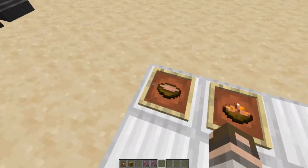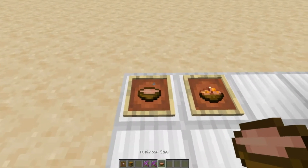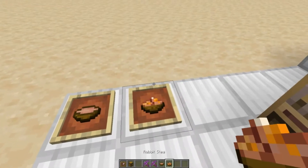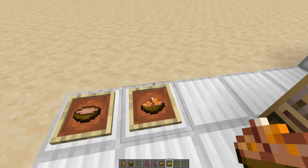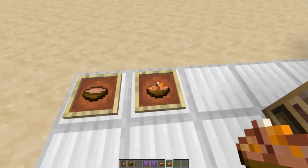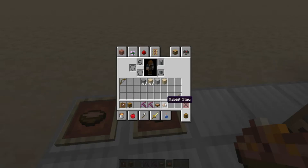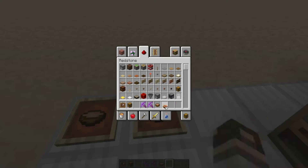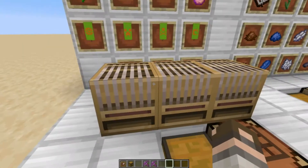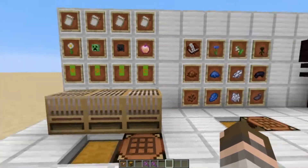The crafting recipes for mushroom stew and rabbit stew — you know, two of the least popular foods because they don't stack — have been made shapeless. So you don't have to remember how the grid layout goes, you just have to remember what the ingredients are from now on.